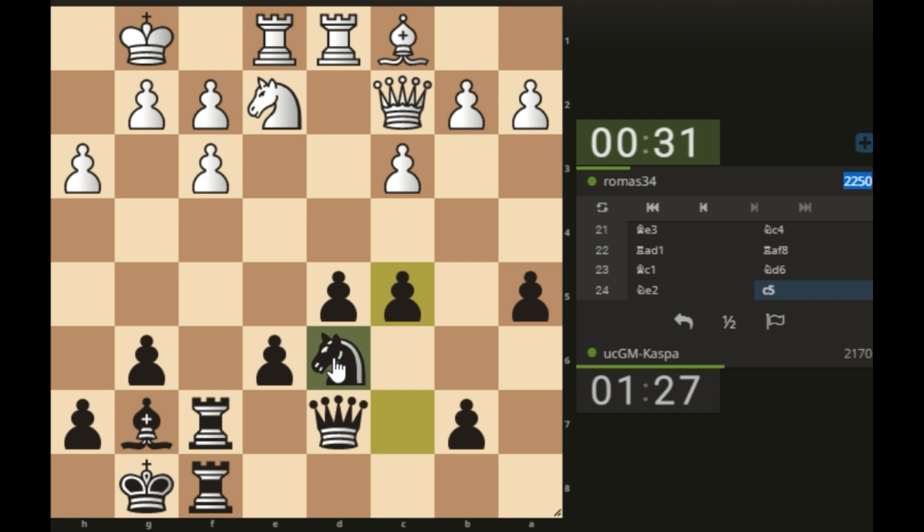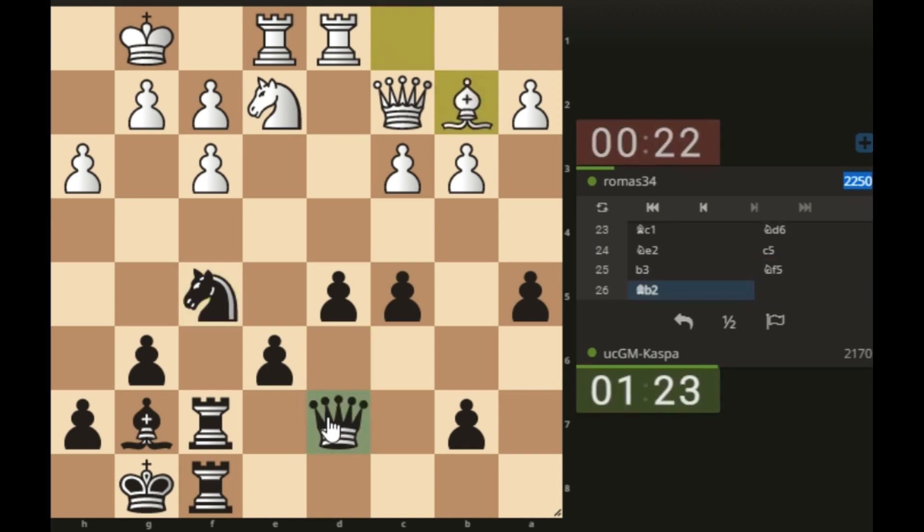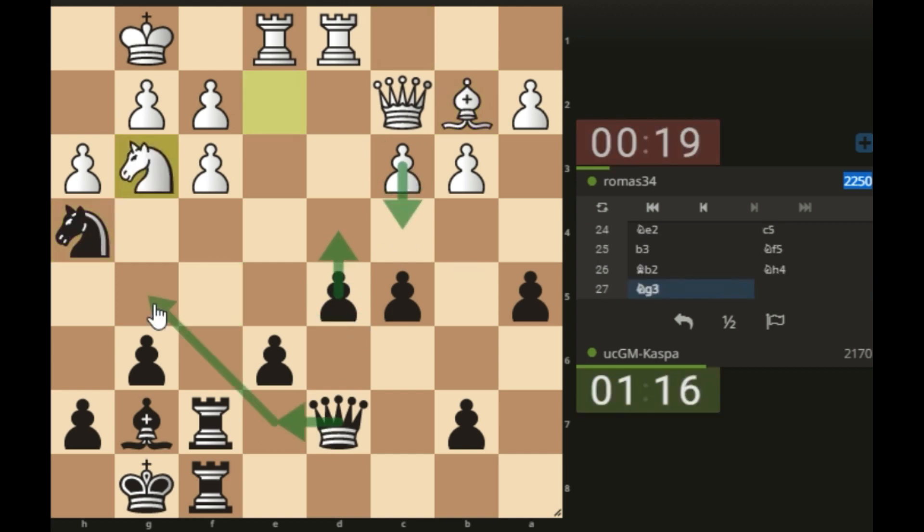It's not just about memorizing moves — don't memorize moves. You should be looking for the most active squares where to plant your pieces. For example, my knight on f5 is looking very good. I think now I can go knight h4 — just putting my piece on the most active square.